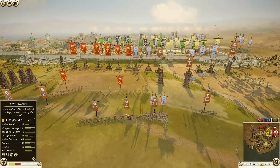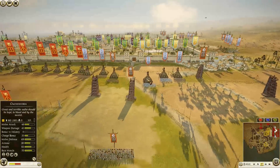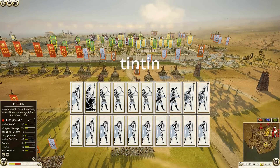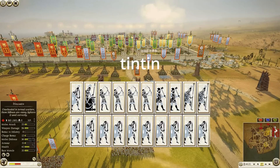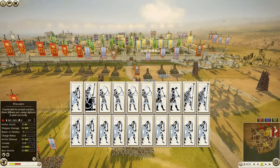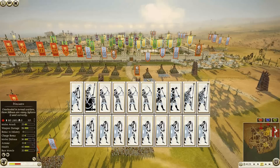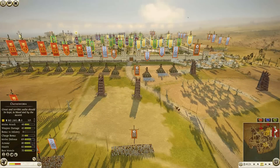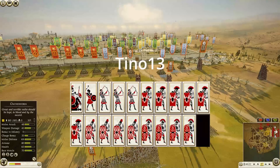Then we will take a look at a Seleucid force, commanded by Tintin. He has brought eight units of Thorax Swordsmen, three Silver Shield Swordsmen — one of those being his general — two Hillmen, two units of Silver Shield Pikemen, four Syrian Archers, and an Agima Cavalry way over on the other side.